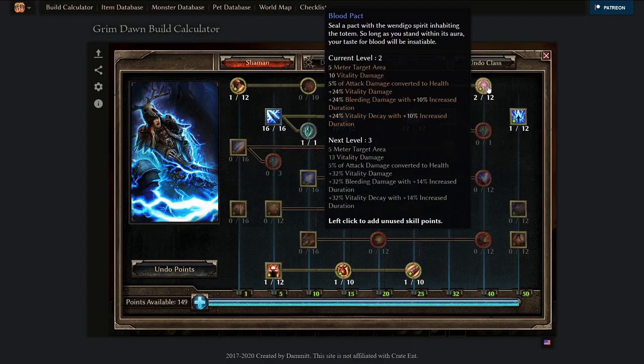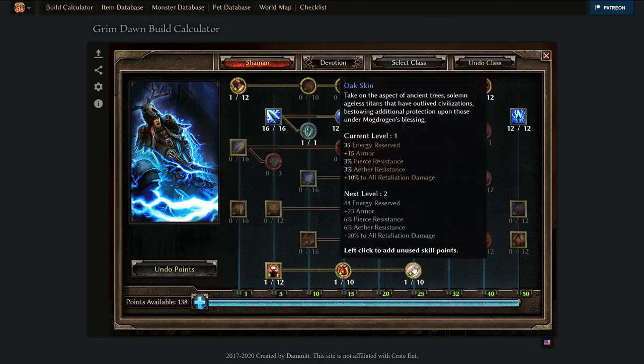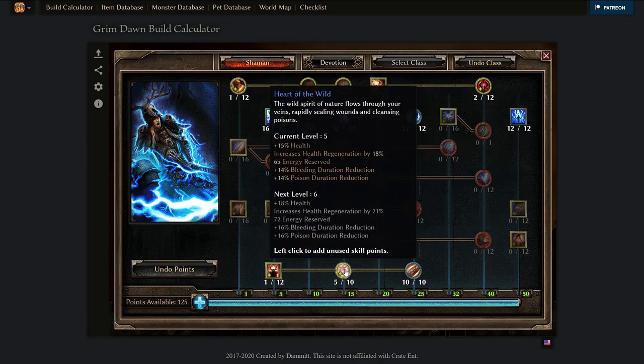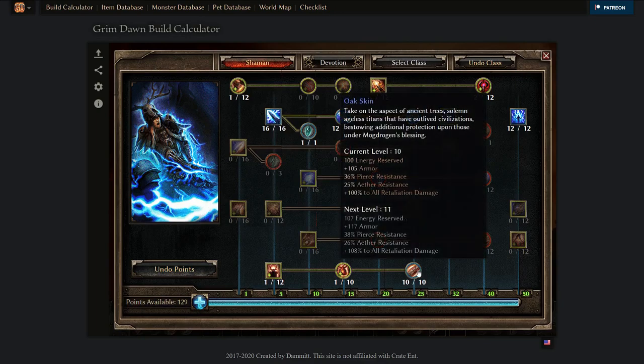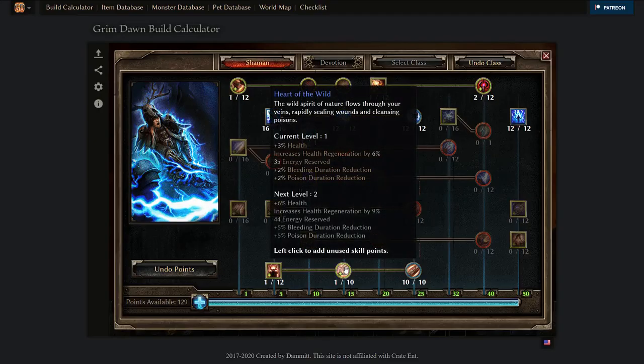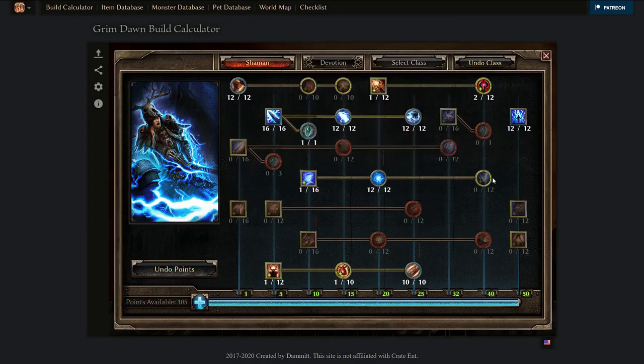You probably want Thunderous Strike active all the time already. Continue putting in useful one-pointers — Totems are a nice one-pointer too. Then proceed all the way to Stormcaller's Pact and max the supportive skills. Hovering over passives: this one gives lifesteal — pretty good at two points. This one gives more damage the more you invest, so max it next. This one gives resistances — really important early and late — so max it to free up pierce and aether resistance. Percent HP is multiplicative and better late game; flat lightning and flat HP looks like the next thing to max.